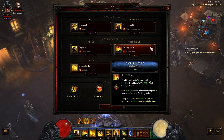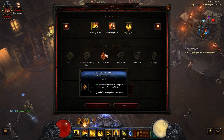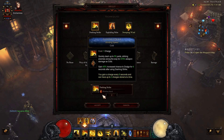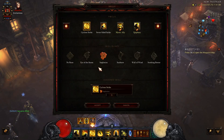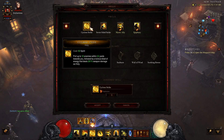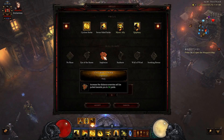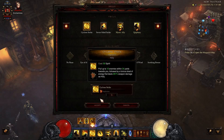Our movement ability is Dashing Strike with Blinding Speed — we gain 40% increased chance to dodge for four seconds after using Dashing Strike. We're just using this to move around the map. We're also using Cyclone Strike, which pulls up to 16 enemies within 24 yards towards you, followed by a Furious Blast of Energy. The important part is the range. We can change this to the Implosion rune to increase the range to 34 yards. This helps us drag mobs, create big stacks so that at our burst window we can get maximum damage from our AoE and progress through the rifts.